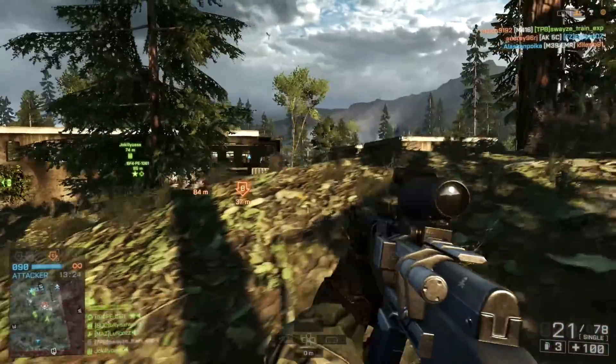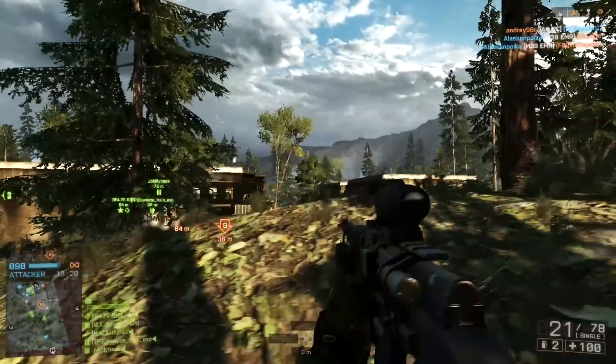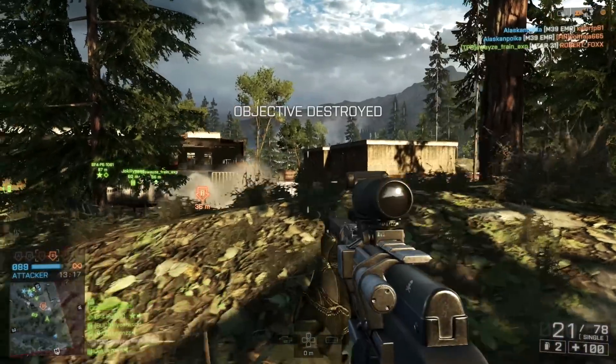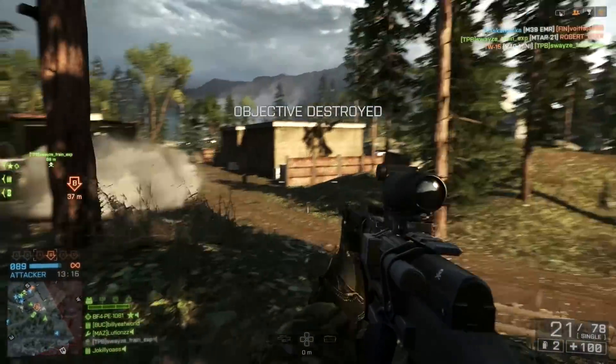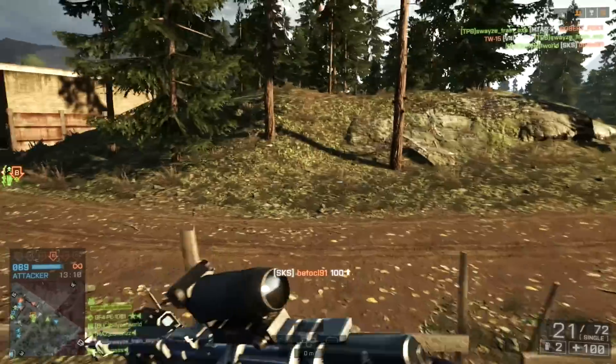As far as DMRs go, the SKS and the QBU are both fast firing, lower damage DMRs, which you'd think would be better suited for close range combat. They do have a few pretty big differences though, so in this video we're going to take a look at both and figure out which one is actually better for CQB.